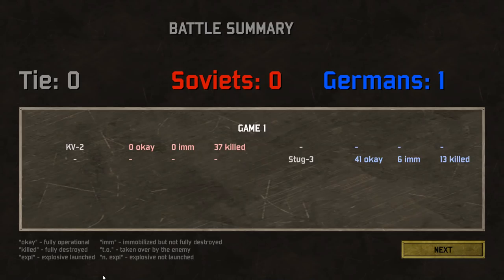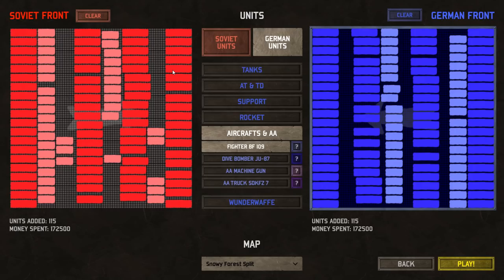How many of these tank destroyers did the KV-2s even get down? They got down 13. So 41 are still okay, and six were immobilized.